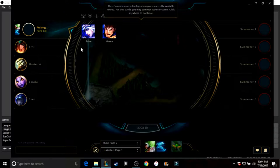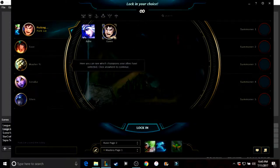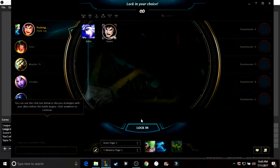I can choose either Ashe or Garen. I pretty much explained Ashe a little bit if you watched the basic tutorial. We're going to play Garen. Ashe is a ranged fighter; Garen is a melee fighter. They won't let me select anything — they just want me to do everything they say — so we'll just lock in.